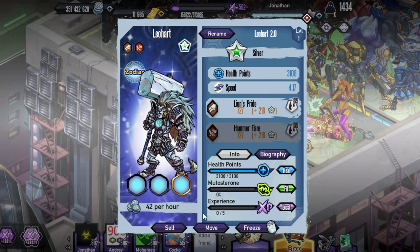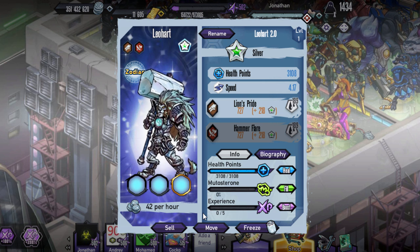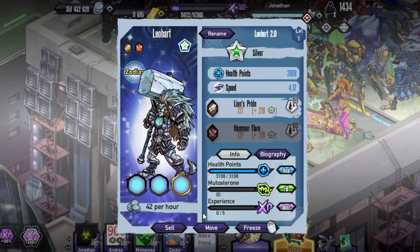which is going to be one of the Zodiacs — you do need it for the bingo grid. Speed is going to be 4.17, Lion's Pride, Hammer, Flare as the two skills, and Bleed as the ability.